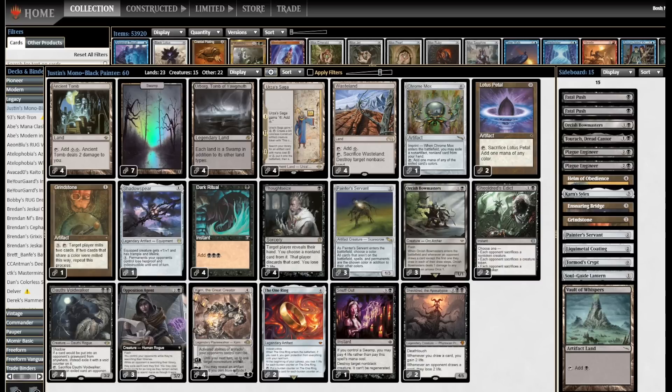And that's pretty much the deck. Big mana, artifacts, hate bears, and Painter combo. Let's do it.